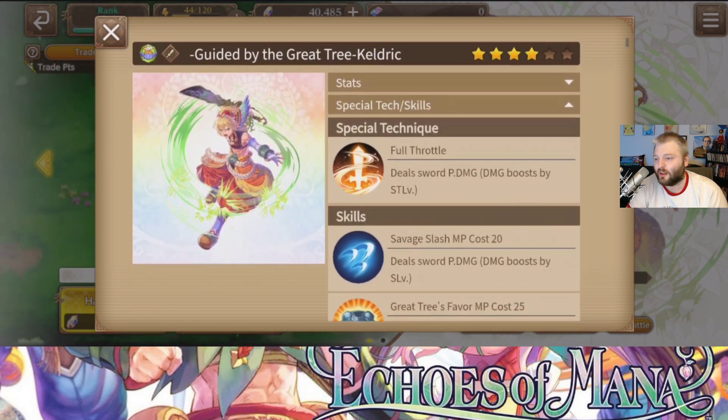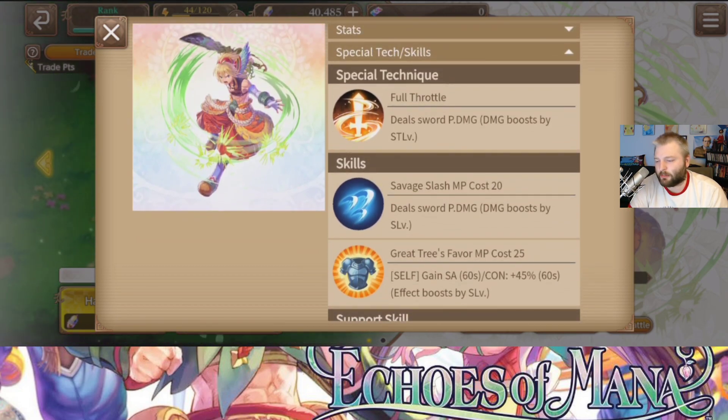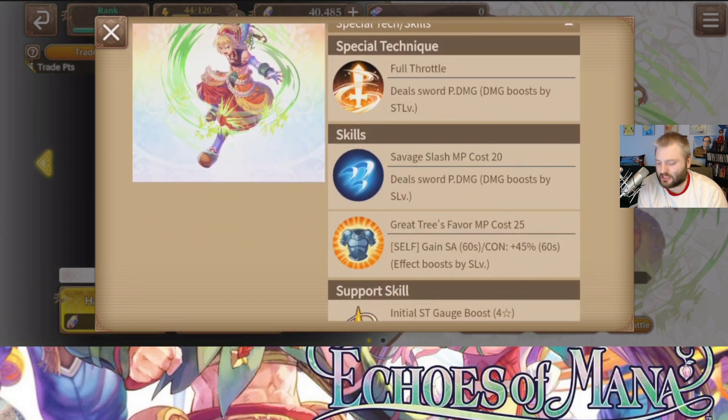I'm going to refrain from talking too much about base stats and focus more on the kit. The skill deals physical damage with a boost by ST level — very basic. It's all going to depend on animation speed and the damage itself. Gain super armor and 45% constitution. Honestly, this character is boring as heck so far — these skills are cookie cutter of other four-stars we've seen, leading me to believe this is a character that was going to be in the initial launch but maybe pushed back, given the simplicity of the kit.